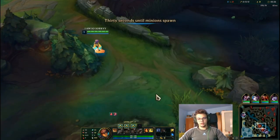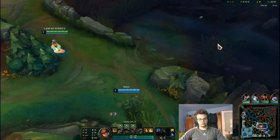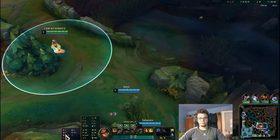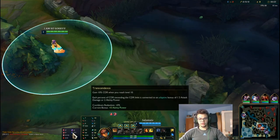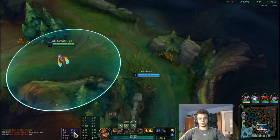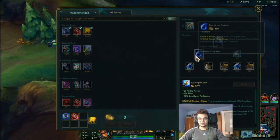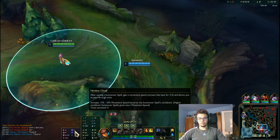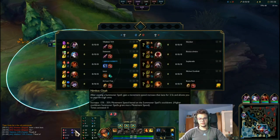For runes, I'm playing with Electrocute and not Phase Rush or something else, because in general if you play with this item your power spike will be a bit later — you're not having Luden's or GLP for the perks. So we have Electrocute, Taste of Blood, Eyeball Collection, Ravenous Hunter, and for secondary Nimbus Cloak and Transcendence. You could also go Biscuit and Time Warp Tonic. I'm not going Mana Flow Band or Presence of Mind because this item gives you so much mana.